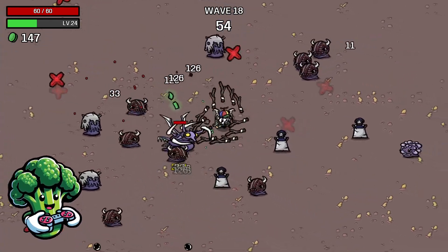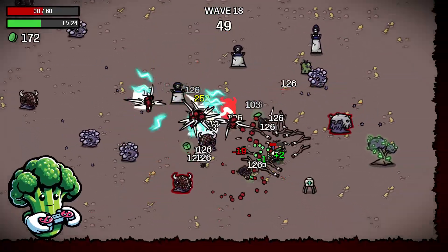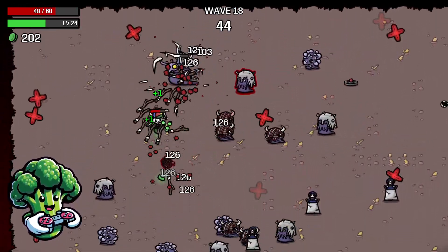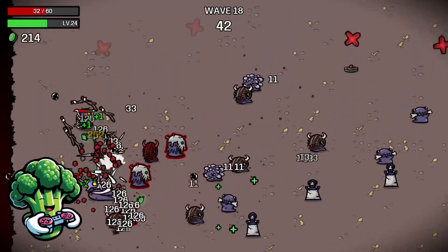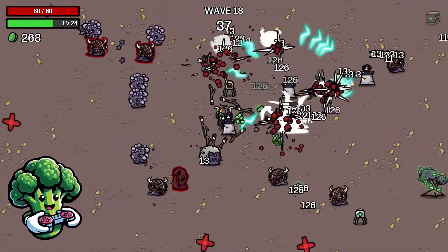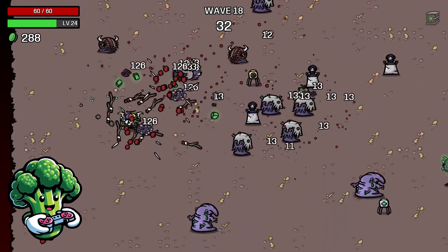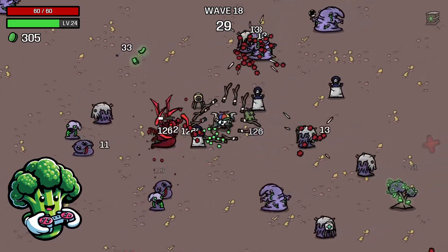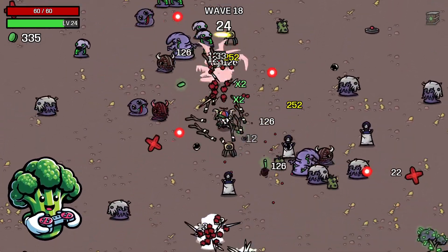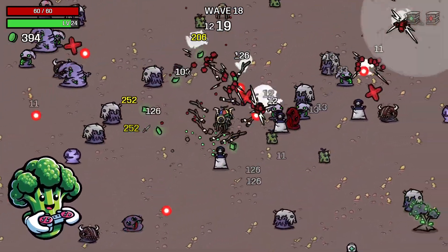This is the Mantis boss — he throws out a bunch of projectiles every which way. Just avoid those until he mutates, then he'll come at you so be aware of that. Do your best to dodge when he's coming straight at you with projectiles at once — it can be a little rough sometimes, especially with projectiles from other spawning guys. But I'm not really having any issues here — we got him down.